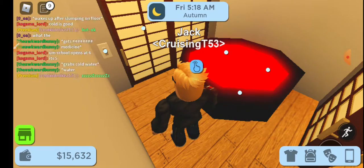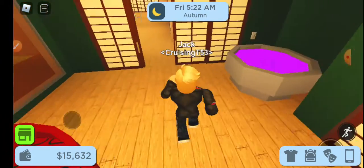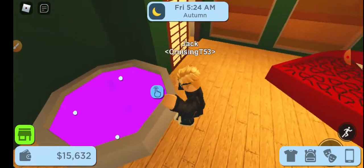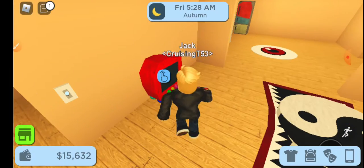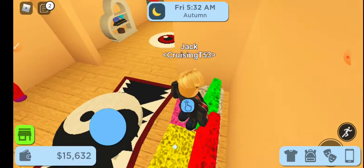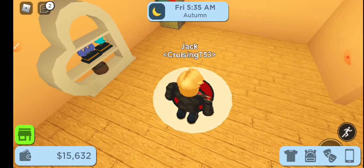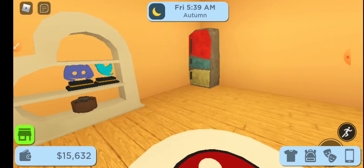Here I have a limited bathtub, and this is the Valentine room with a hot tub and a Valentine's bed. Then we have our living room with a limited TV, limited carpet, limited table, and limited couch. We also have an eyeball carpet, a limited fridge, and this shelf is limited too.